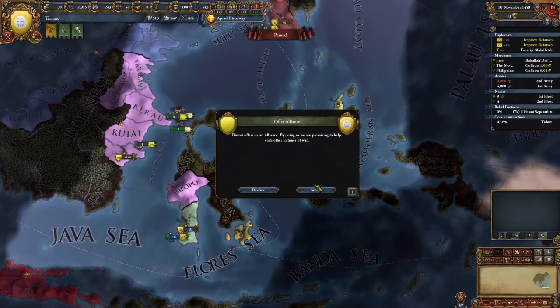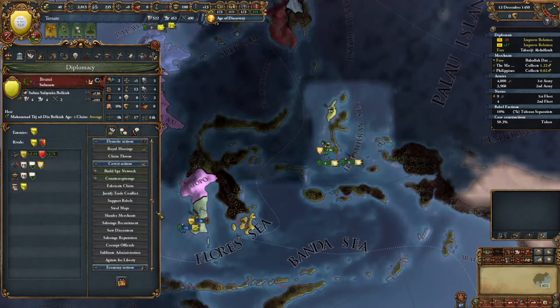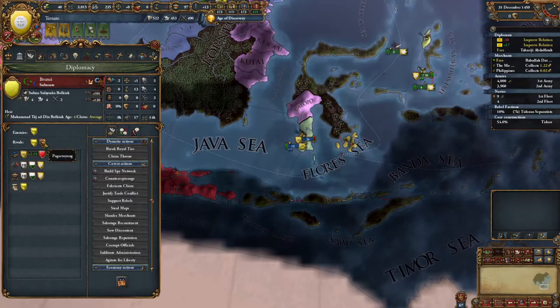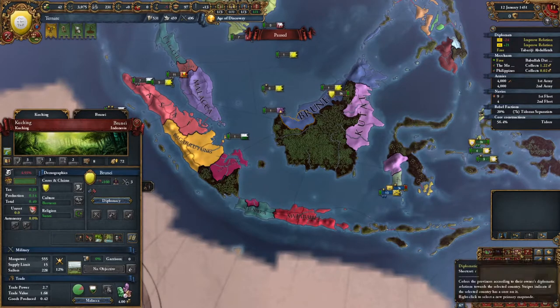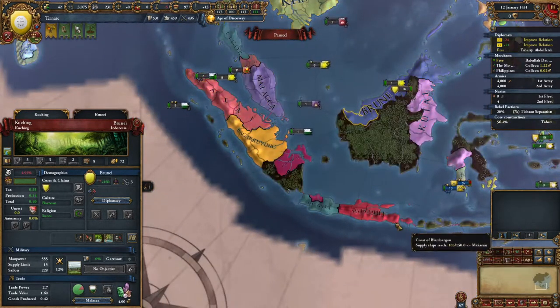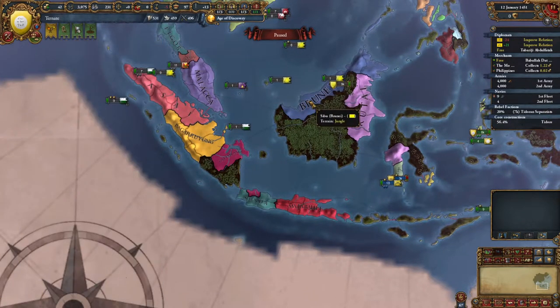Brunei wants the alliance now - that's a cha-ching. Let's get the royal marriage to lock it in. Interesting that their only rival is these guys here.